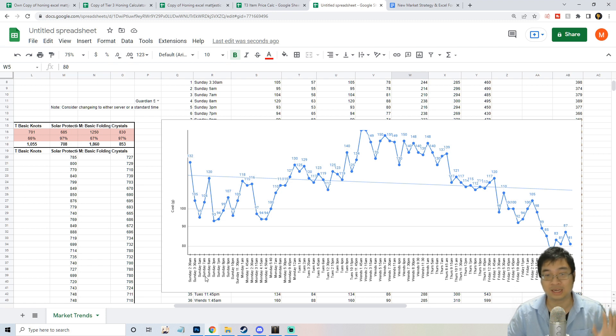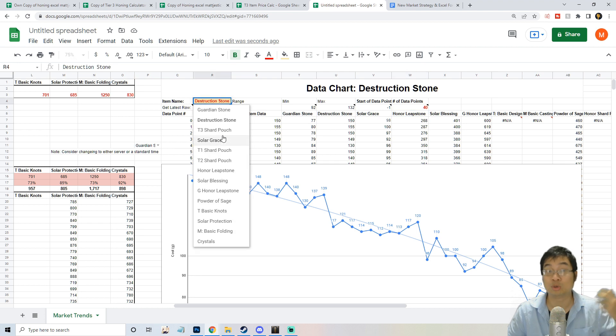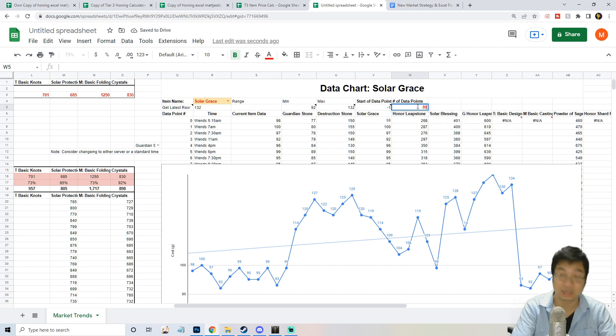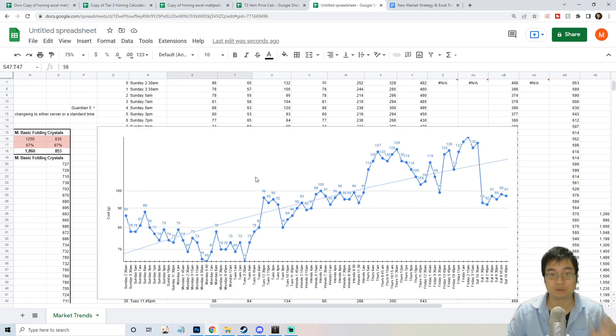If the graph is too packed, we've added a function to reduce the number of data points shown. You can look at over a week of data or reduce to 40 points to see just the last few days — for example, from last Wednesday to current Saturday. I like to use about 80 points, which gives a good weekly summary of the trend. Let me show you an example by reading the trend for solar grace.